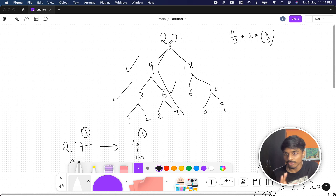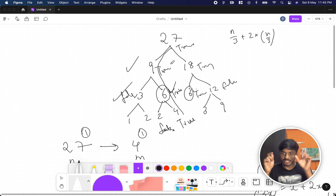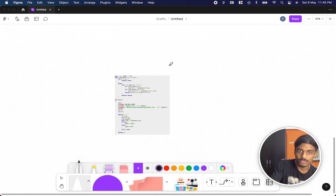One important observation: 6 appears as a duplicate in multiple branches. We don't need to recompute it. So we use a visited map for memoization — since 6 is already computed, we carry over the result. It's a DFS with memoization. The simplest implementation is recursion with all the conditions. Once you see the code, it will be very clear.